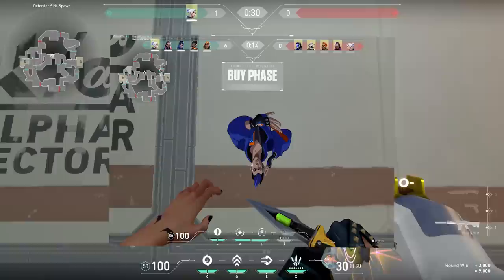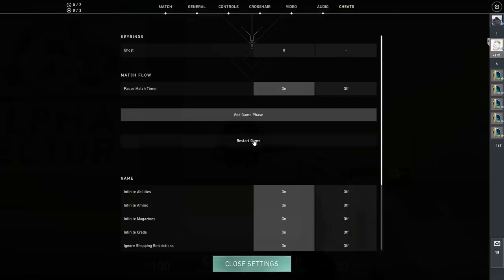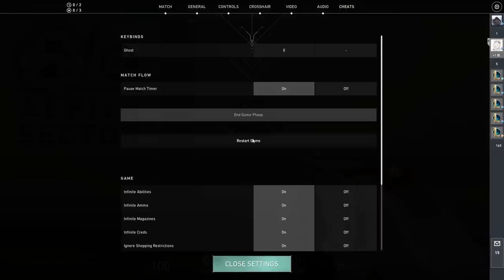Someone sent in a picture from Fracture where their gravity was upside down. So I went to exactly the same spot and tested my gravity, but it didn't work. If you know how to get your gravity upside down, let me know in the comments down below.